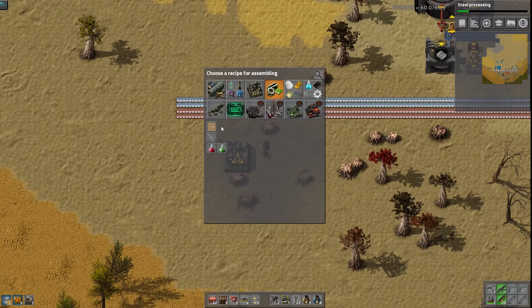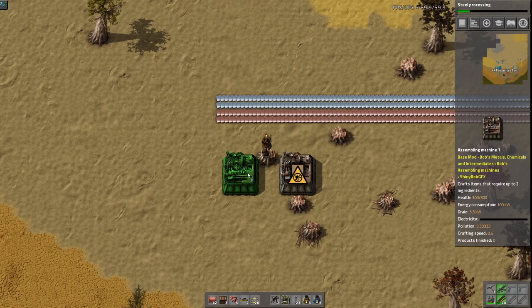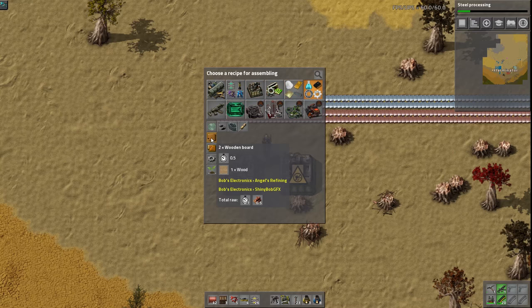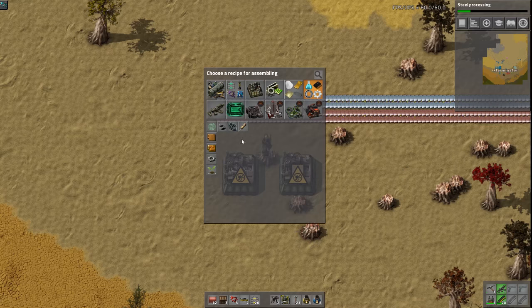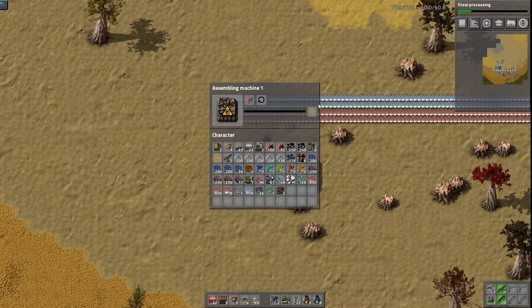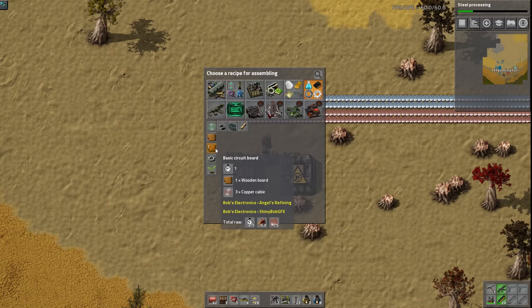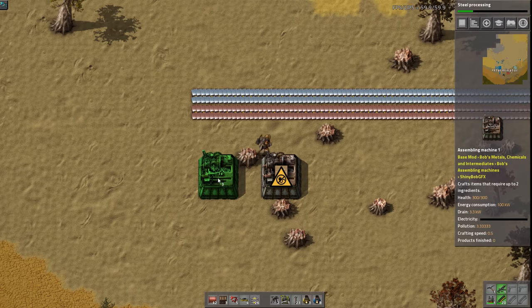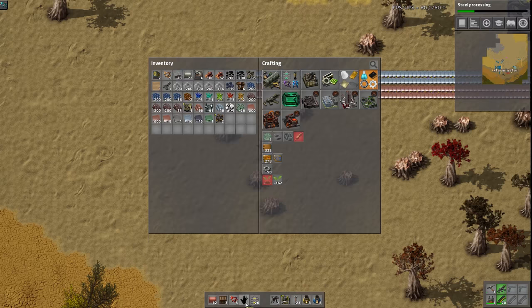So this assembler is gonna make the wood boards from wood, and then that goes into one of these to make the circuit component. It's actually way more than a one-to-two ratio because we get two boards from this, and then this takes one board and gives us two - so this could actually support two machines. What I'm gonna do is change this up a little bit - I want to do some splitter action here.